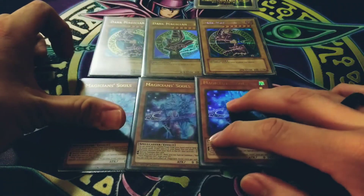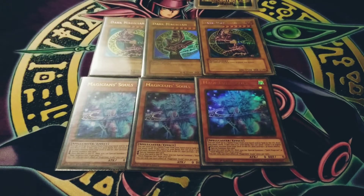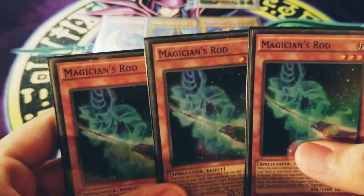Then we got the Magician Souls. For Magician Souls, he basically puts the Dark Magician or Dark Magician Girl in the graveyard, you get to special summon one of them, and if he's on the field you get a Pot of Greed effect. Magician Souls is just a card you have to play — obviously.